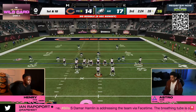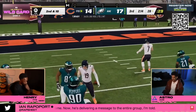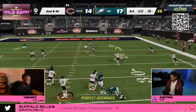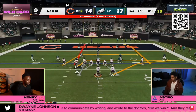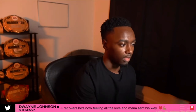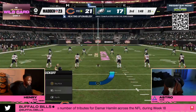Looking at Madden 23, this was kind of the predominant meta you're seeing here on both sides of the ball from Astro and Henry. It's either tight slots or tight, and then the audible around meta. I'm not sure if the audible around meta is going to still be as popular because I've heard it's a little bit more difficult to quick snap in Madden 24. But I think you're still going to see compression. Compression is really good because it gives you a pretty good opportunity to beat man-to-man coverage.